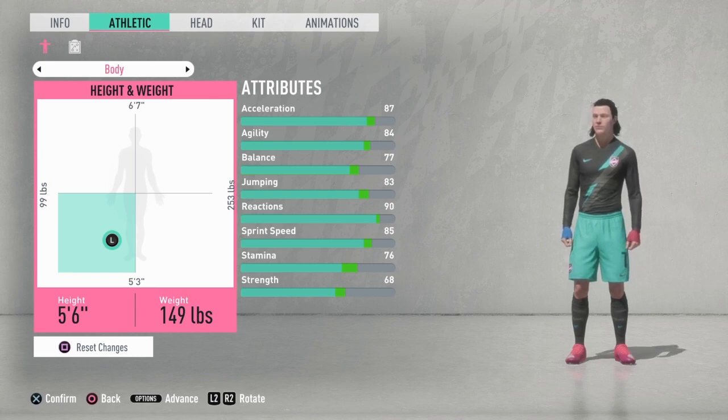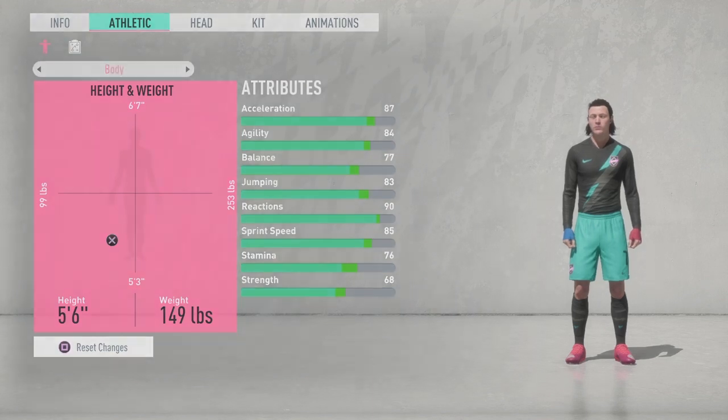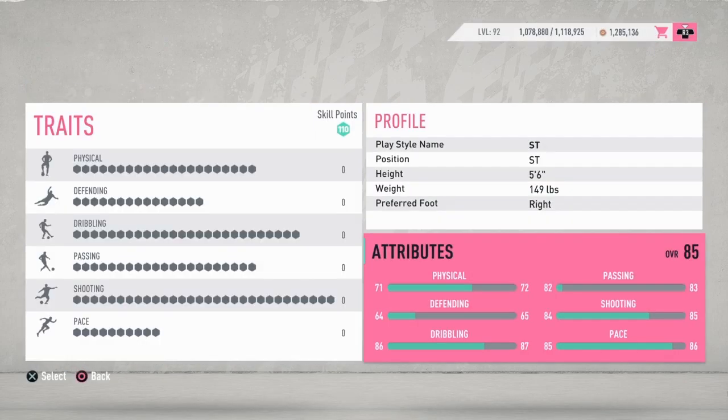Balance will help you shield off the ball and not fall off very easily. Once you get this, make sure his acceleration is at 87. Press X, confirm, options, and advance. Now let's get straight into the attributes. We go to player's growth right here, and we go to attributes. His main focal point in his attributes is his dribbling — without the skill points being added — his pace, and his shooting.